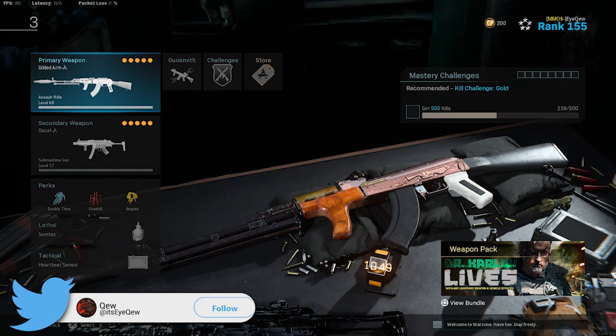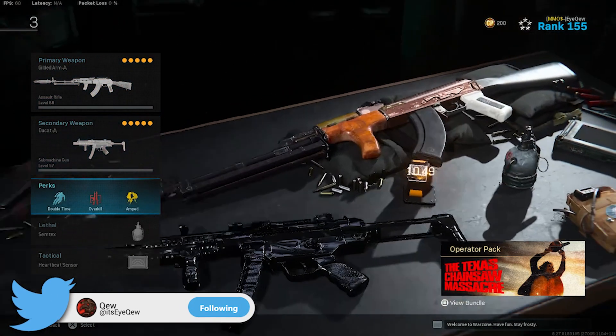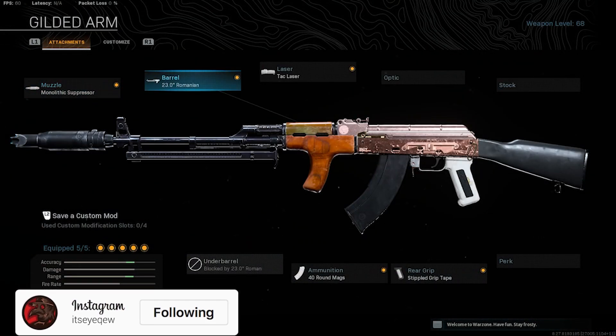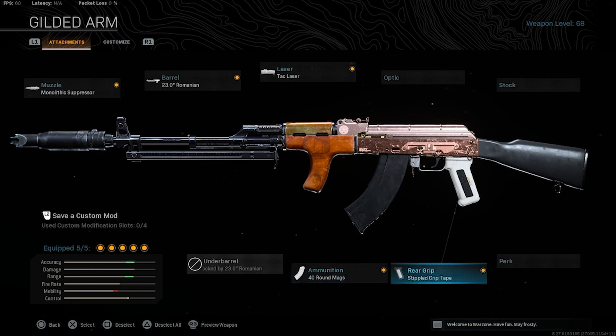We're off with the class setup. This is the class setup I was running in the gameplay. I have my AK, MP5, double time, overkill, amp, Simtex, and heartbeat. On the AK, I have monolithic, Romanian, tac laser, 40-round mag, and stippled grip tape.